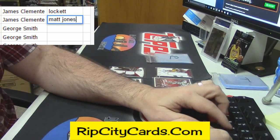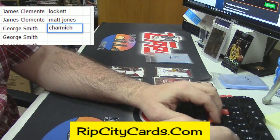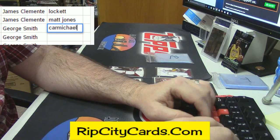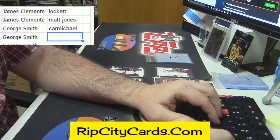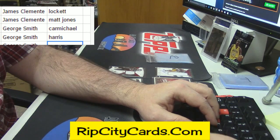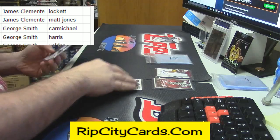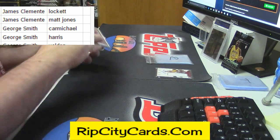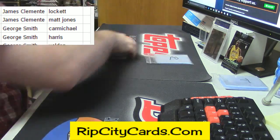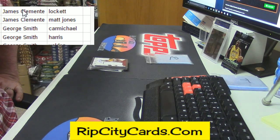All right, Matt Jones. So Raider King, you end up with the Carmichael and the Harris that you were apparently looking for — or not looking for. You a Pittsburgh fan or a Philly fan? They're nice looking cards.